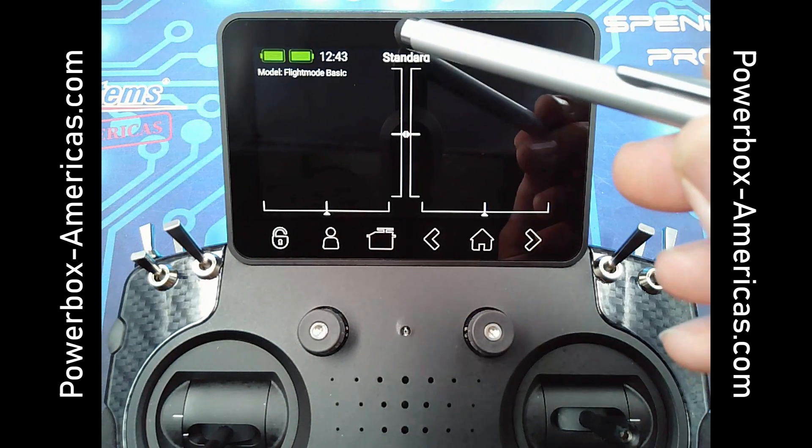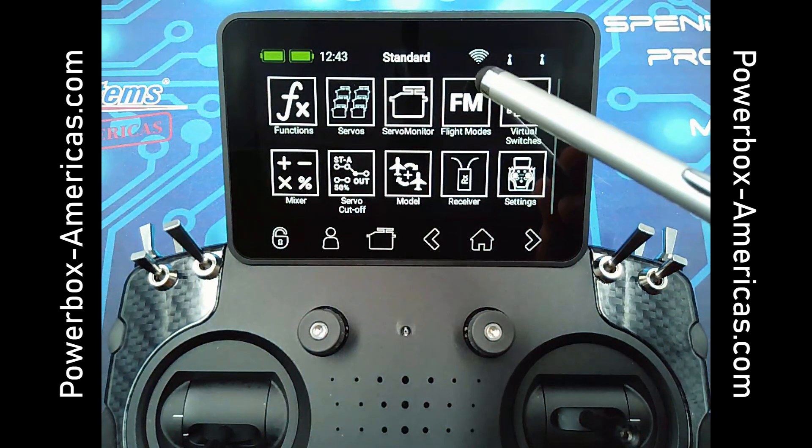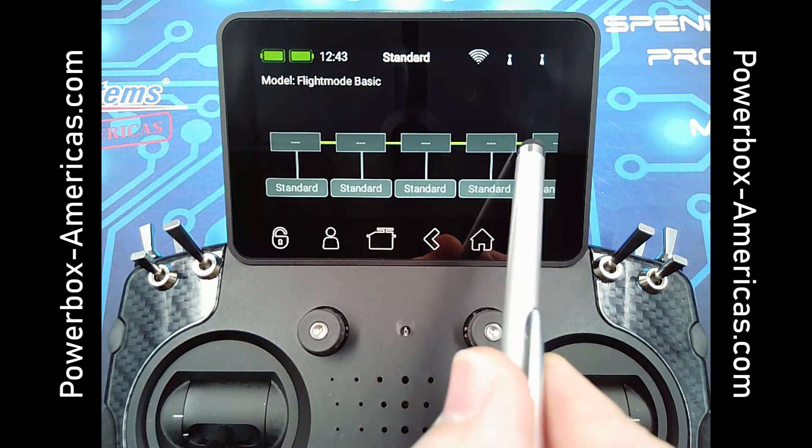I'm going to start out by going to the flight mode menu by pulling down in the major menus, and then in the right-hand side you'll see flight modes. This brings you to the flight mode setup screen, which is a graphic representation we call the tree.